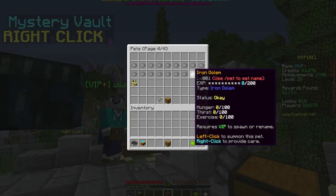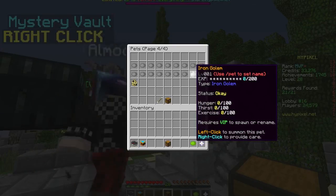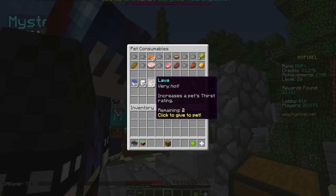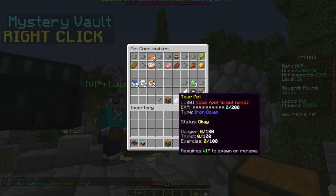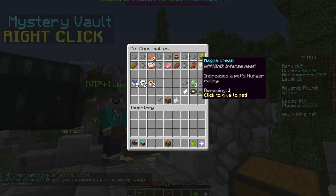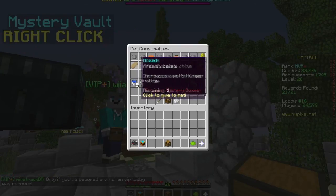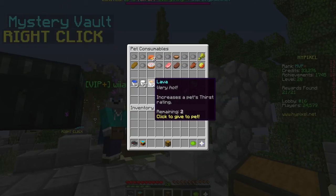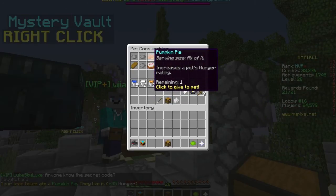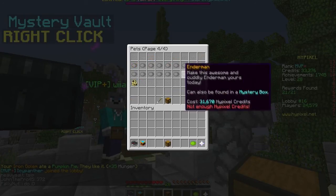Use slash pet to set name. Iron golems have levels — level zero. When you right-click you can provide care: it shows hunger, thirst, and exercise. You can give it water, whole milk — lava increases pet thirst, and a bouncy ball increases pet hunger. I'm going to give my pet a pumpkin pie — that gave me plus 35 hunger. There are horses and other pets too — you can buy some with Hypixel credits.